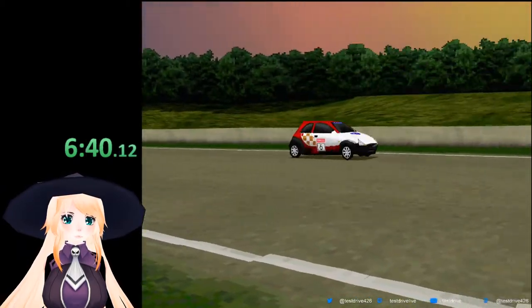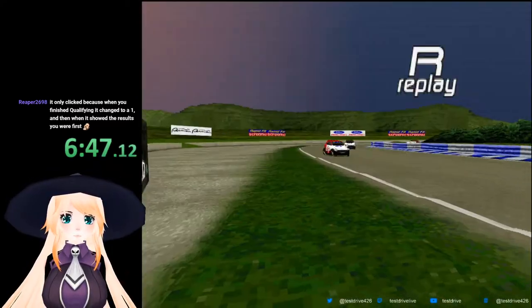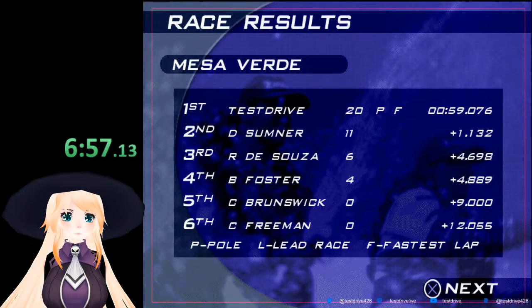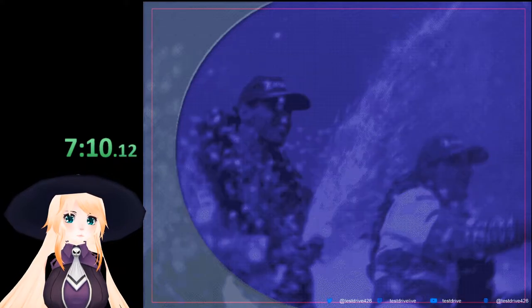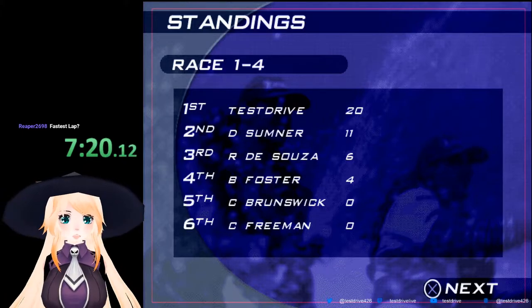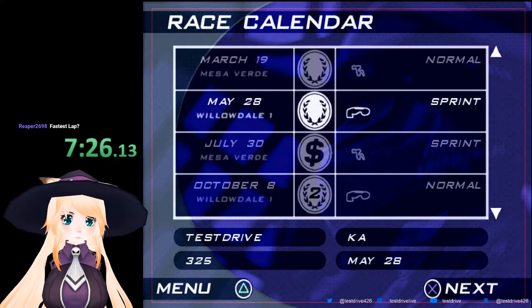It's interesting to see how serious this first game was. We have 20 points. P and F - P is pole, so I started on pole. Fastest lap - I don't know. That's weird. I was ahead though, so we got some moolah - we got $325. We got 20 points for our first race. Let's get on to our next race.